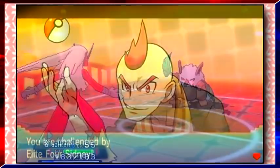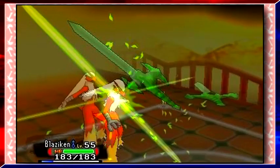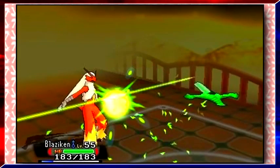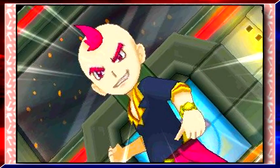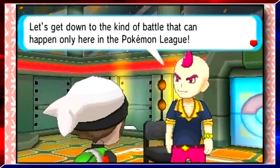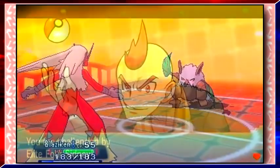In these screenshots against Sidney, his Shiftry can be seen using the move Leaf Blade. But as far as we know, Shiftry cannot learn this move at all, even through breeding. This means that either Pokemon raised in Omega Ruby and Alpha Sapphire can learn a different set of moves, or a special move tutor exists in these games, or maybe even something completely different.